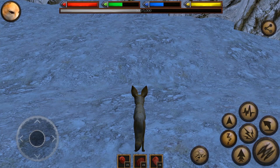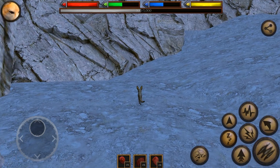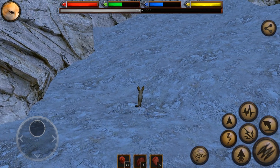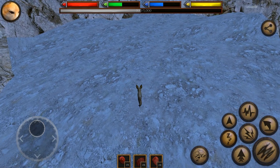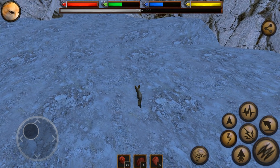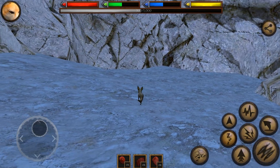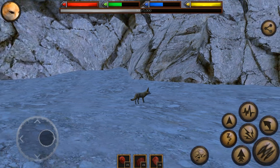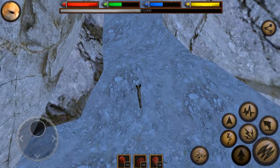Hello everyone, and welcome to a brand new Ultimate Fox Simulator series. We are here with Chaya, who is a fennec fox. We ran a poll at the end of our last season with the red foxes, and you guys voted that we do a fennec fox family next. So this is Chaya — she is a fennec fox, and she's actually here in the desert.